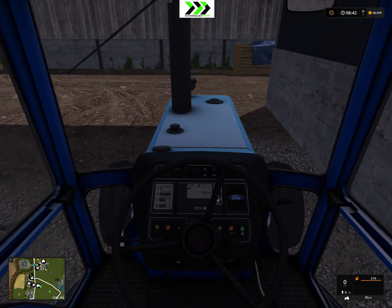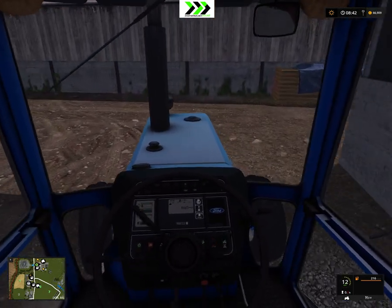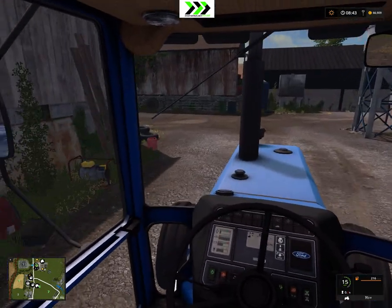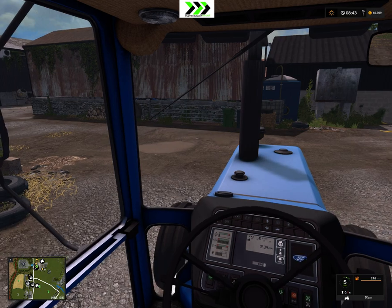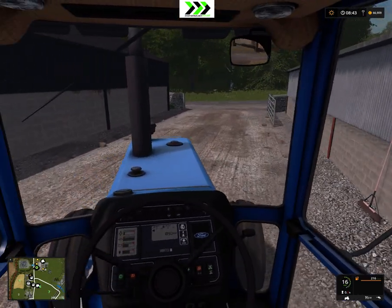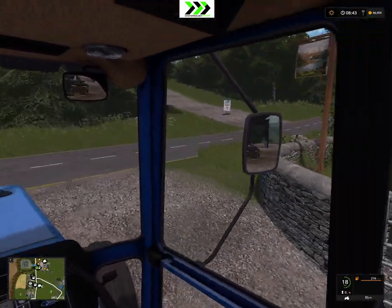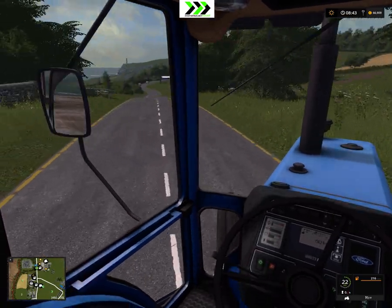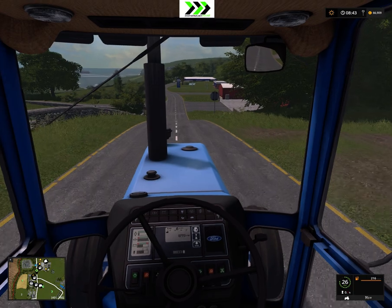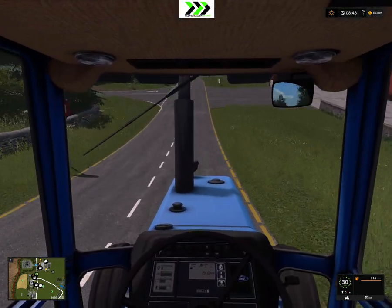Let's take this for a little spin. This is basically the main yard. This one is two-wheel drive and the other one over there is a four-wheel drive, which will be our more heavy-duty tractor. Here's the gate - there's an area up there which you can buy, and it's pretty close to the store which is just over here.